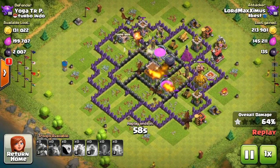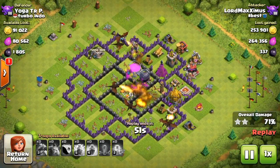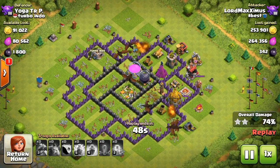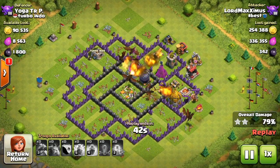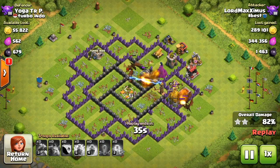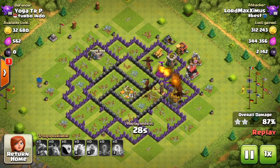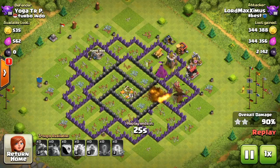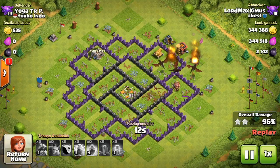Whatever army I'm going to be using — dragons, GoWiPe, or something else — it's always going to drain a lot of elixir. So focus on huge elixir raids at the beginning of your trophy push when you're still in the lower leagues, because that is very very important. Otherwise you will be draining elixir and have to start farming again and maybe even drop down, which is obviously not what you want. If you can target bases with over 300,000 elixir or at least close to it, you are not going to be draining elixir, and you can do dragon attacks over and over again without losing any elixir.